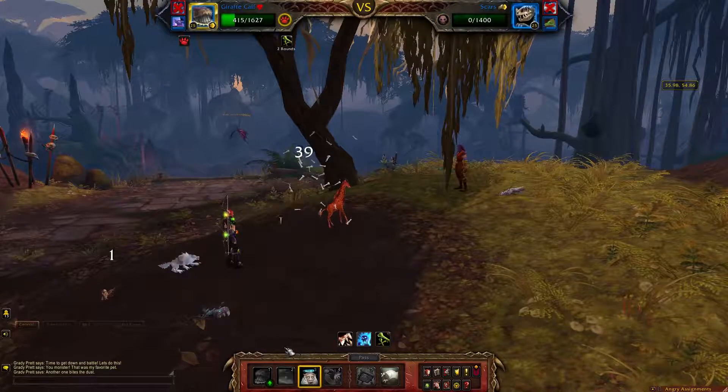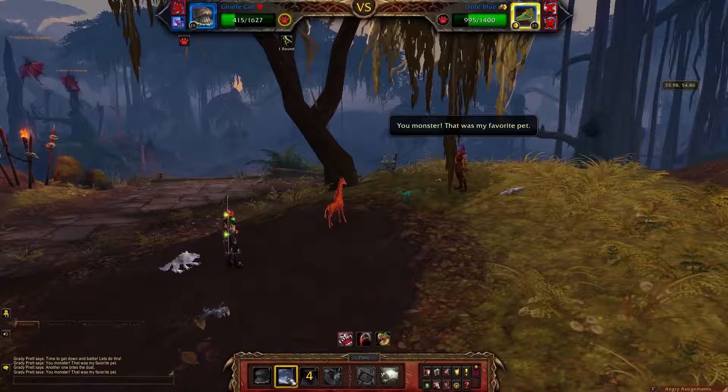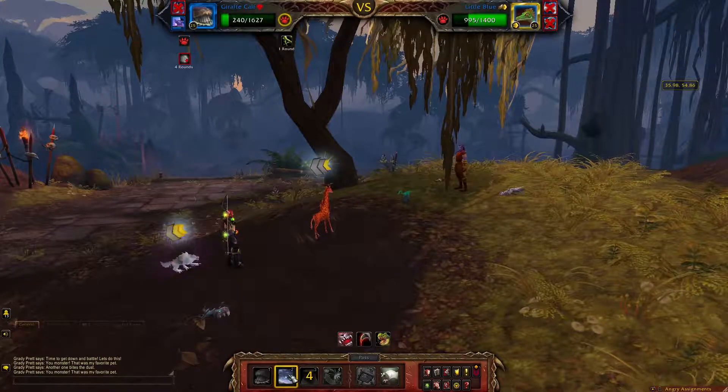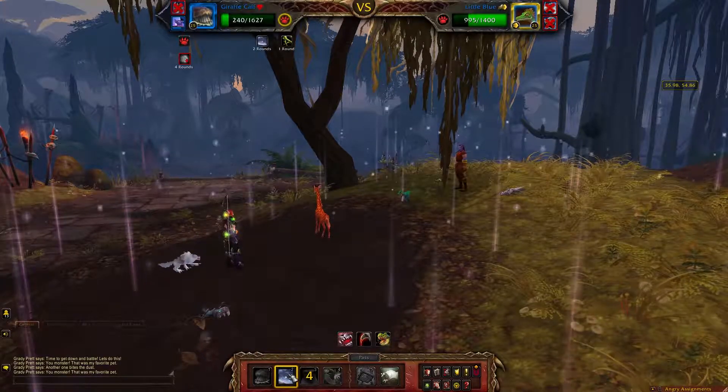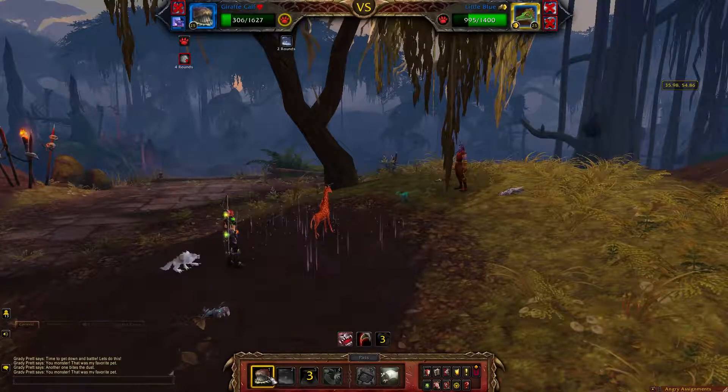So we're going to go ahead and Bleat on his Undead Round. Really what we want is to be able to get a Tranquility off before Little Blue takes us out. We're going to get Tranquility up here. Most likely Blue will take you out here, but try to Hoof if you can.